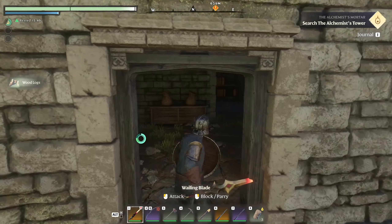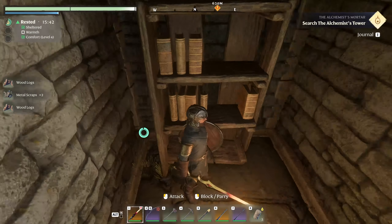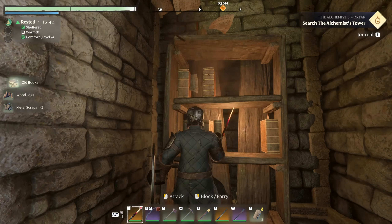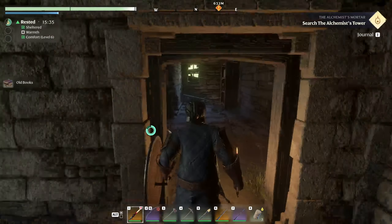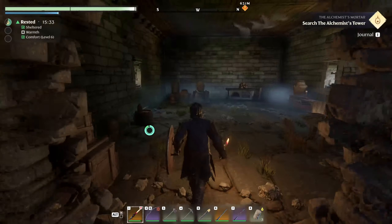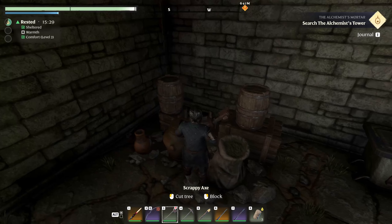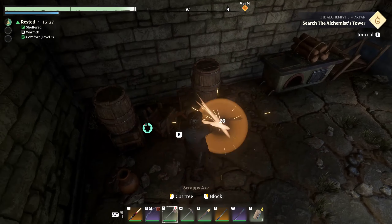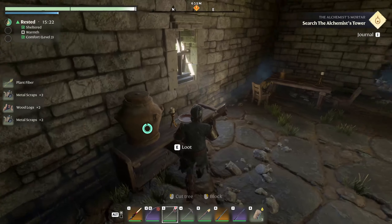Anything in here? Got some wood, got some books I can dismantle. Do we have something upstairs? What about this — ooh, metal. Got some wood. Is that a fur patch? Ooh wait, I think there's something back here. Hold on — you look like a hidden door.